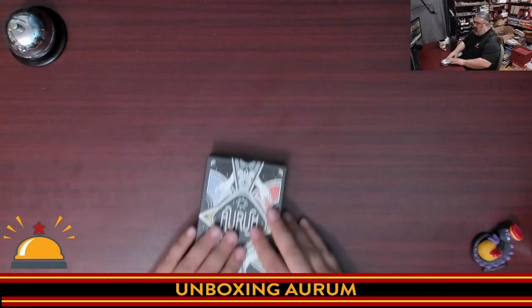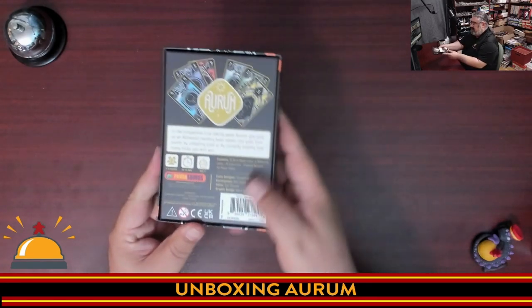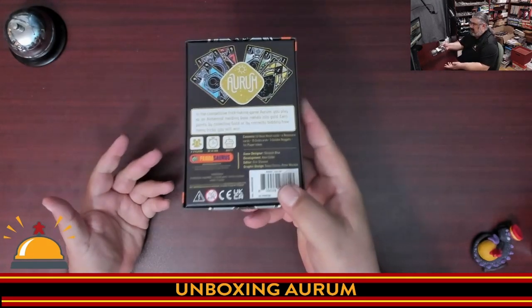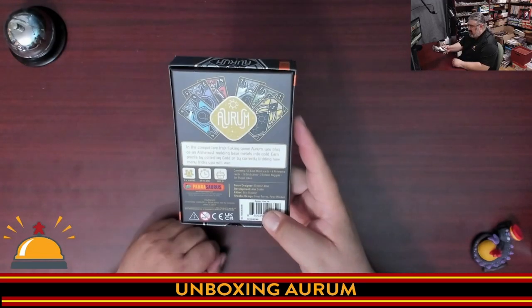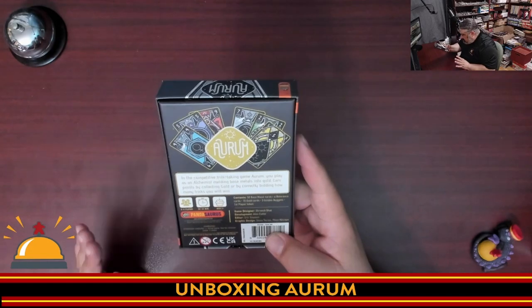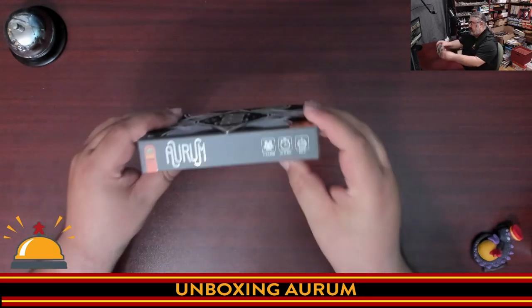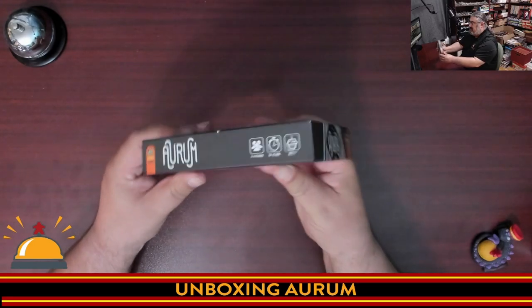Here you have my copy of Orem — all I have done is crack the shrink. I'll give you a quick look at the box here. Here is the back; it doesn't say a lot. It kind of explains it's a trick-taking game, but it does list it as 2-4 players. We're looking at a 30-45 minute game. It says Ages 7+, and again, this is from Pandasaurus. Here are the box edges, if you care.